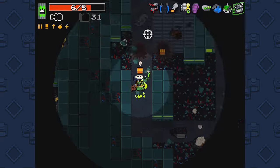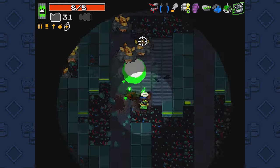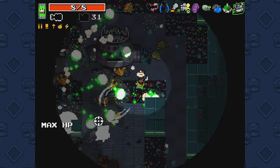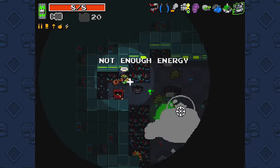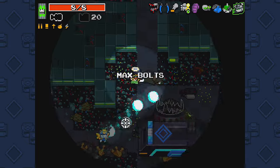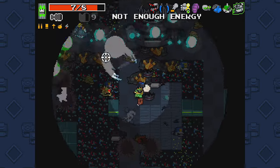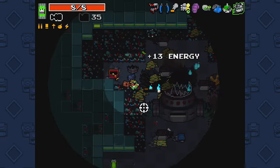Tip number eight: learn to be accurate. You don't want to spend 700 bullets trying to kill one bandit. Learn to be accurate to conserve ammo and get the most out of each shot. If you see three bandits lined up horizontally, don't kill each one separately — try to get one bolt or one laser shot to hit all three. Being accurate will help you a lot.